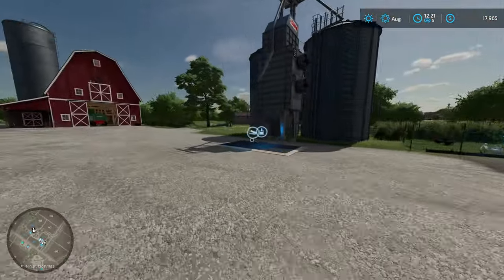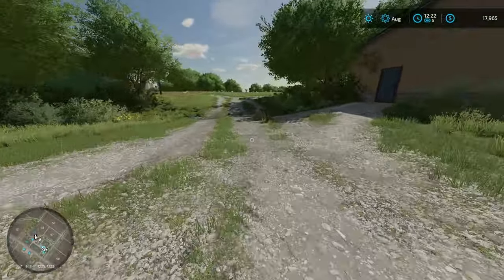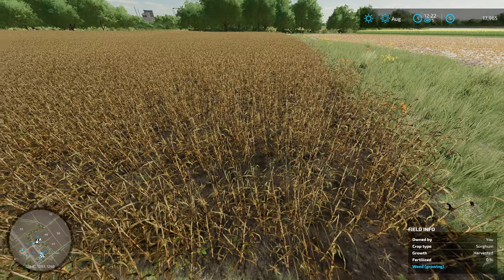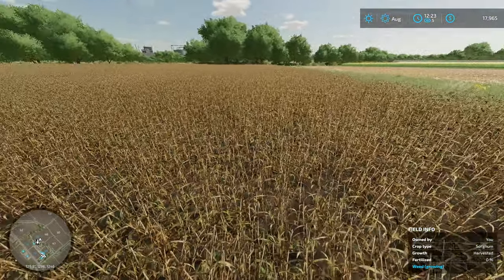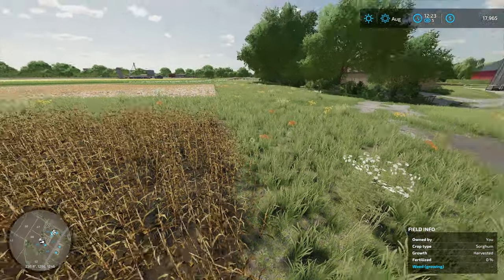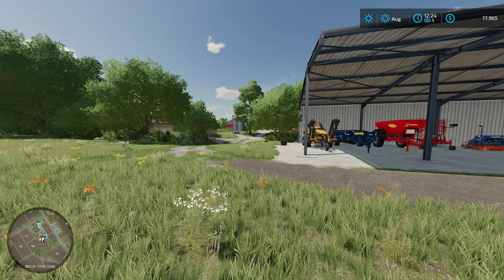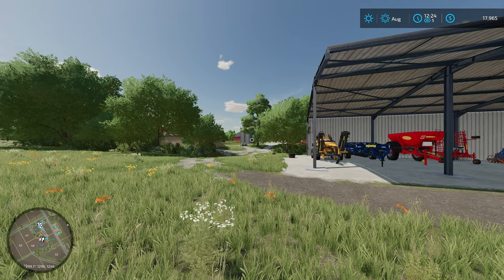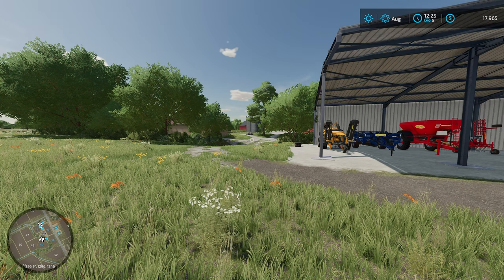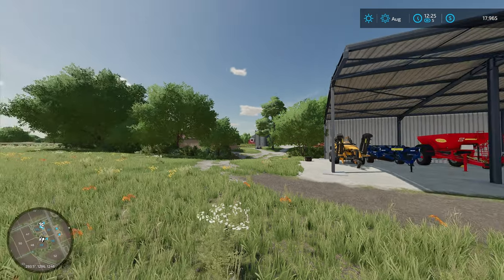I'll go ahead and get that field prepared for seed — next month I'm going to plant barley on everything. The sorghum as you can see didn't leave any straw; you don't get straw from sorghum, you get it from wheat, barley, and maybe oats. The barley is what we're going to use when we get the mill, and we'll keep some back so we can keep feeding our chickens. That's why I'm planting it in all four fields.